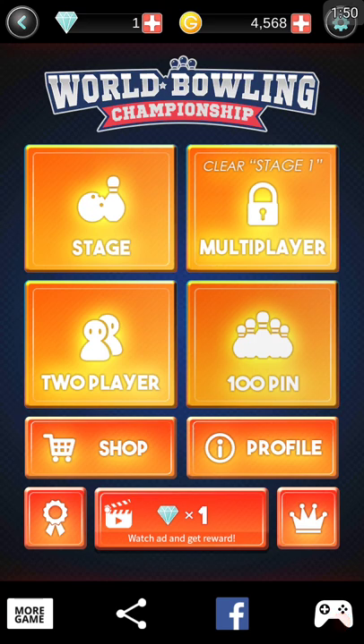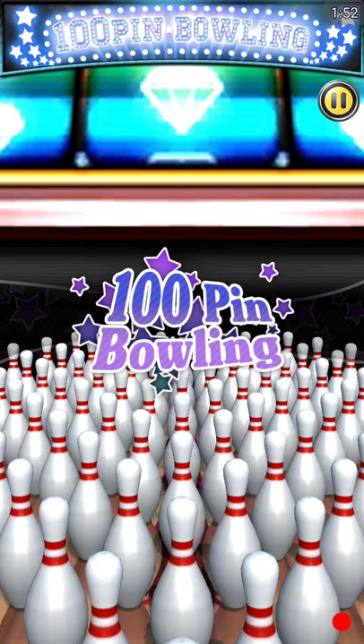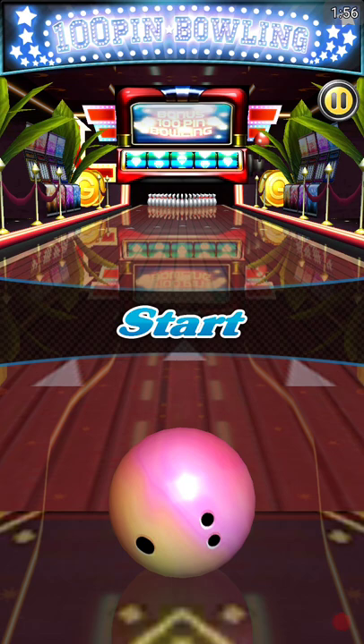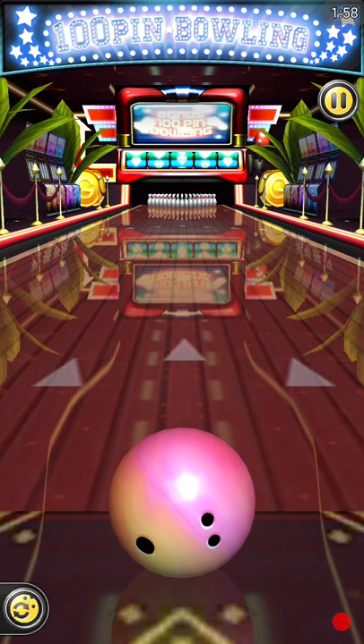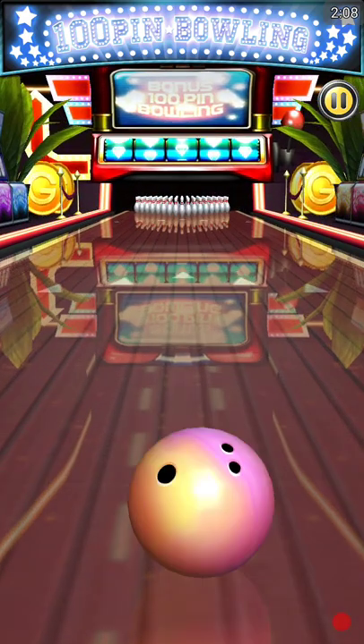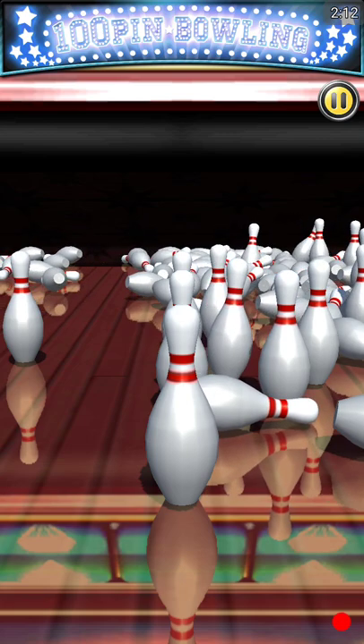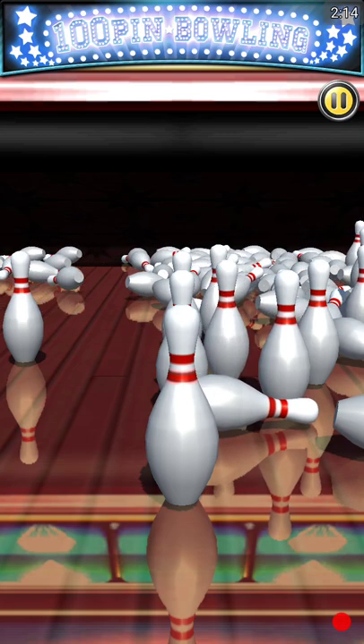You get two gold for every pin you knock down. I'll use this to show you the controls: first you swipe up to get the ball rolling, and then you tip the phone using the gyroscope, moving side to side to steer the ball.